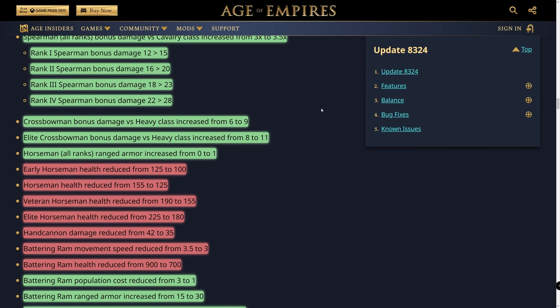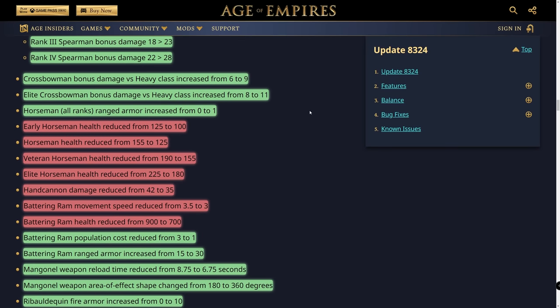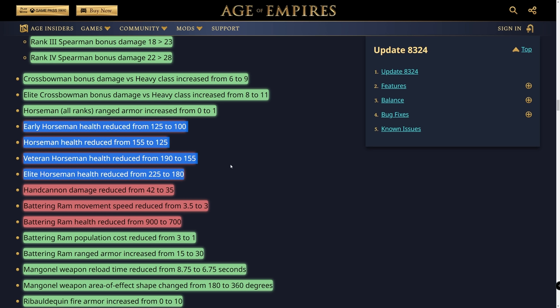Crossbowmen also do more damage, increasing from 6 to 9 and 8 to 11 for their base and elite versions respectively. Horsemen got a buff to their ranged armor from 0 to 1 — so a 10-damage arrow now does 9. However, every horseman unit's health has been significantly reduced: early horsemen go from 125 to 100, then 155 to 125, 190 to 155, and 225 to 180. That is a brutal reduction — the ranged armor increase alone would have been sufficient.